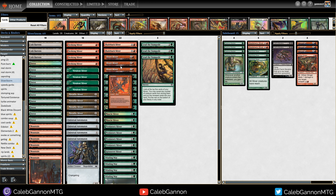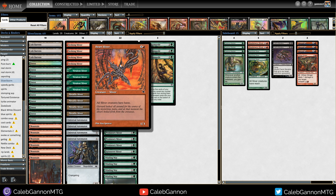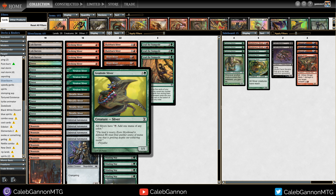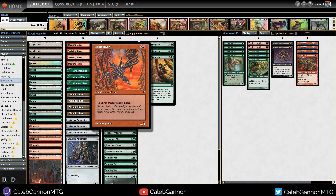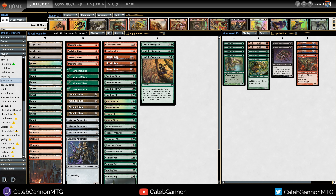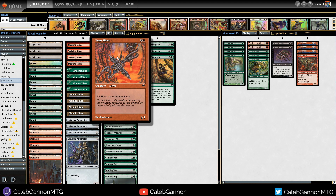Alongside that you get Heart Sliver — this is kind of why I'm calling it Sliver Storm. It gives all your slivers haste, which is really good with Gemhide Sliver because they all tap for mana. Basically you can cast all your one-mana slivers in a big chain, and the rest are all two mana. You can really deploy your hand very quickly with this combo. It doesn't stack well so we're just running three Heart Slivers.